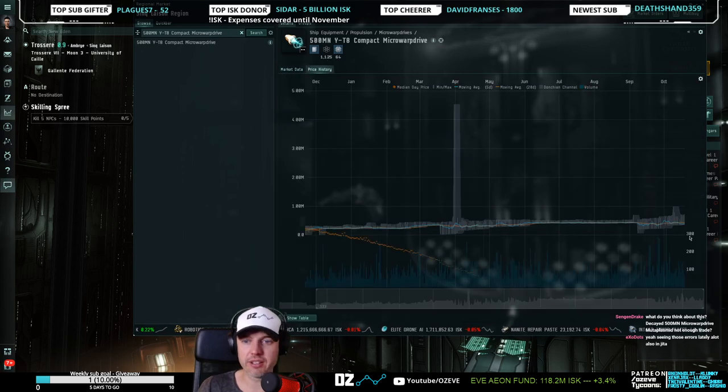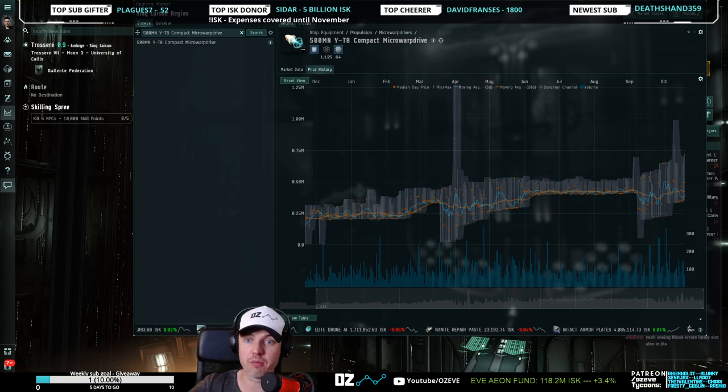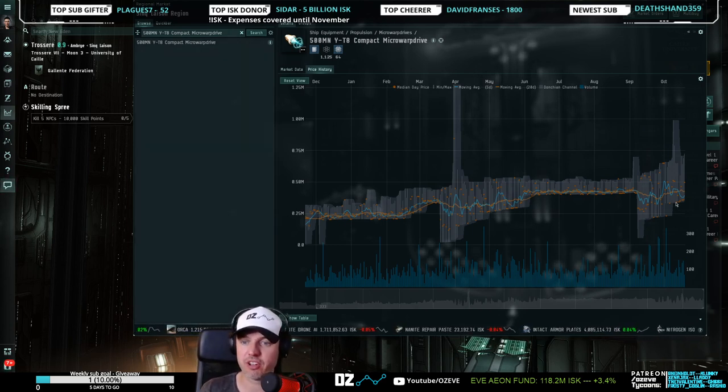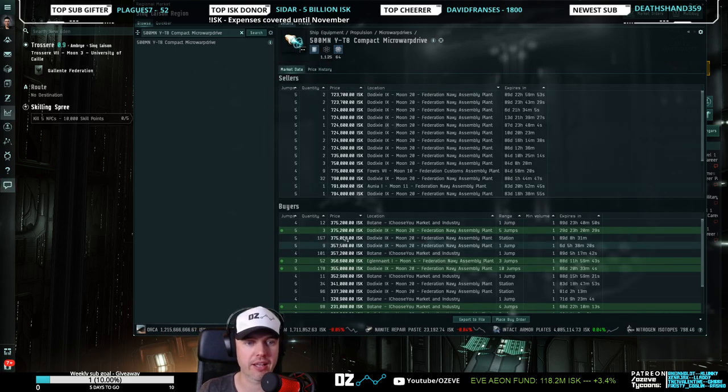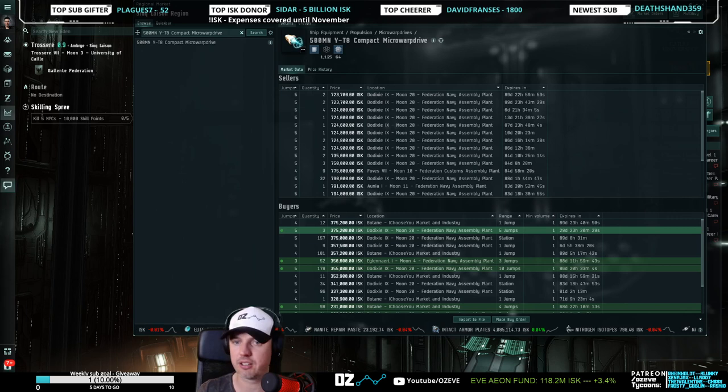You can tell here — same thing — very nice spread in sell and buy orders. You can tell by the orange dots — the orange dots represent the median price, so half of all buy orders are above and half are below. Very nice spread, very wide channel — good margin. You can see you can immediately make like 90% or 80% margin on this. Great item — put a buy order out there and start trading.